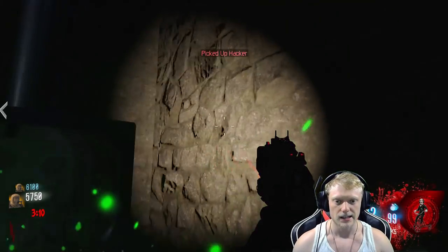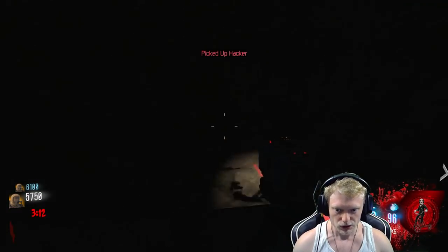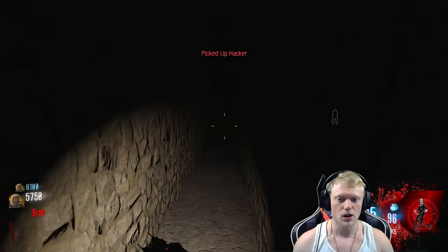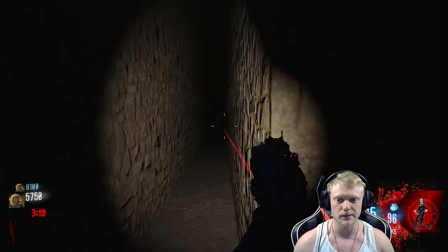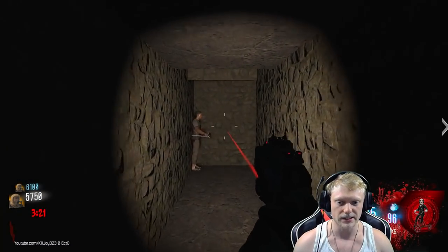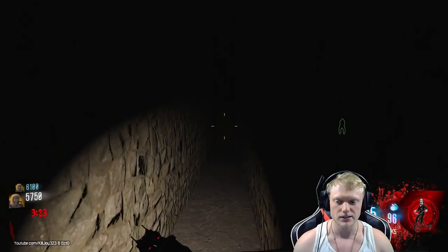Take a left and there's your hacker. Drop down, go all the way down here, then turn around because there's a jump scare thing that basically chases you. Come to here, let it pass, and you're good. Now you have the hacker.